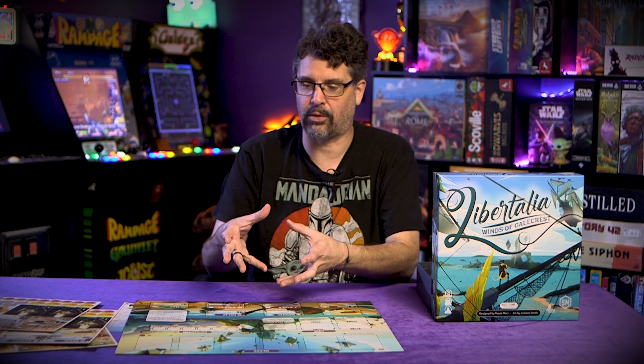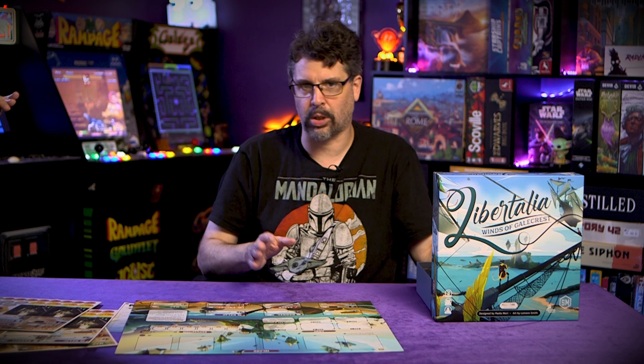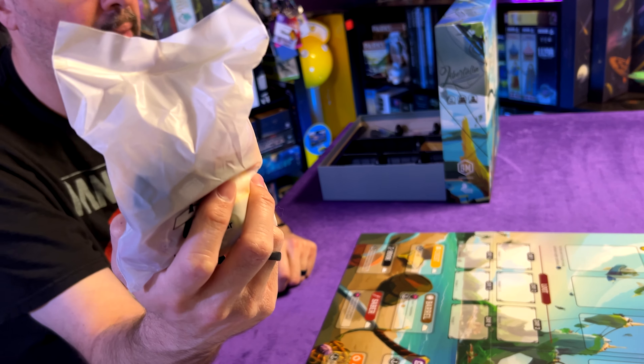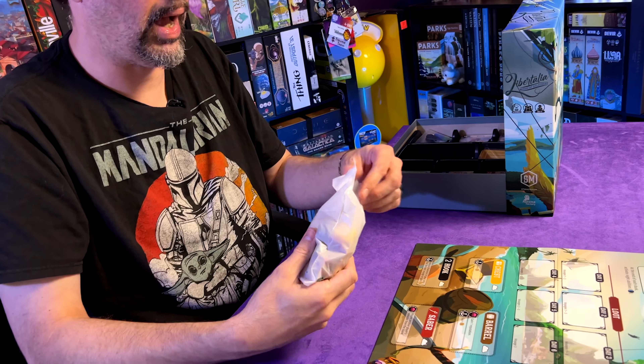I've seen a lot of custom trays, and there are some games I can't stand where they'll give you a tray with just the right space for a couple of cards — but as soon as you put sleeves on the cards, you're done. As soon as one expansion comes out, you're done, you're ripping the thing out. Stonemaier always has enough space for their expansions and everything else. They also always give you these cool little white bags. Every time I get a Stonemaier game, I get these white bags.